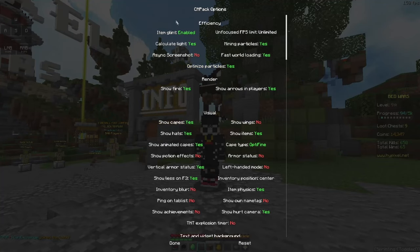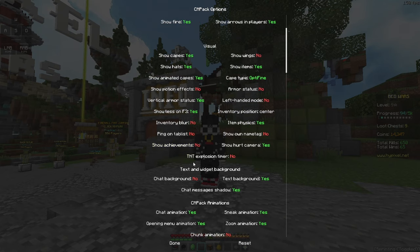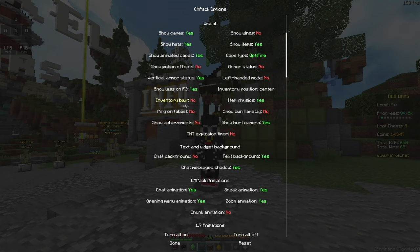So let's get into the mods. They have the efficiency options, which is really good for FPS — item glint, calculate light, basically that. If you guys want the best FPS, make sure you copy these settings. For render, make sure you copy these if you guys want more FPS. Visual — these don't affect FPS. And the inventory blur — wow, this is actually really nice. Not many non-premium FPS clients have this.